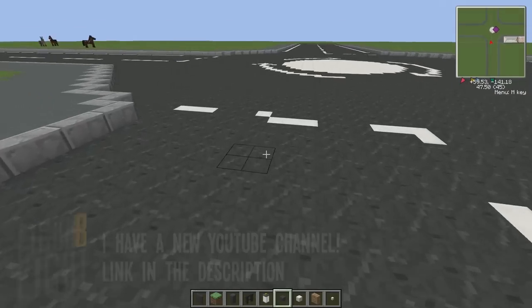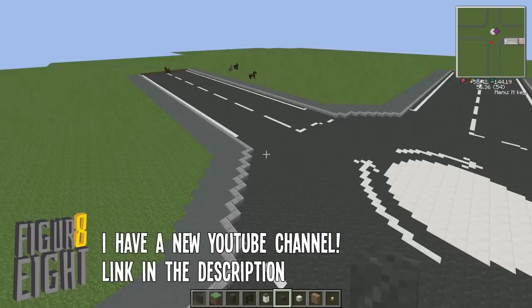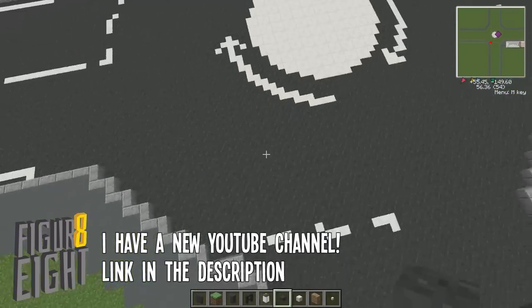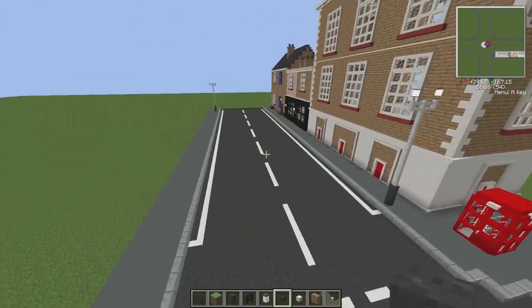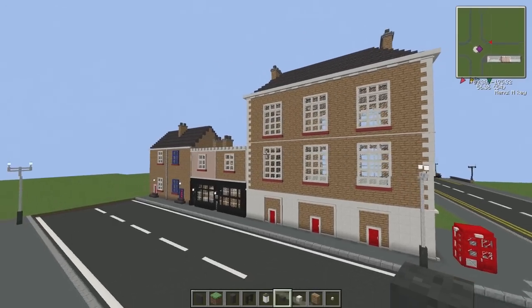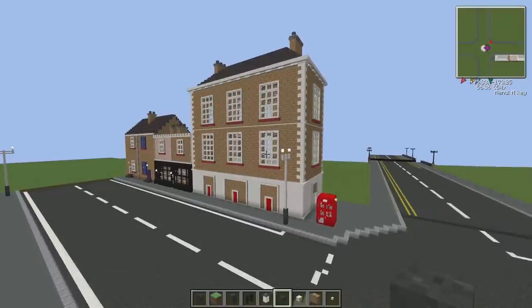I think that he was definitely going for left-hand drive, so I think he may have just messed up inside of the fire station design back there. Left-hand drive going around there, around the roundabout, out to here and to these little shops at the end. I don't know whether this was the latest thing he built or the first thing he built — I don't know which way around this map was built.